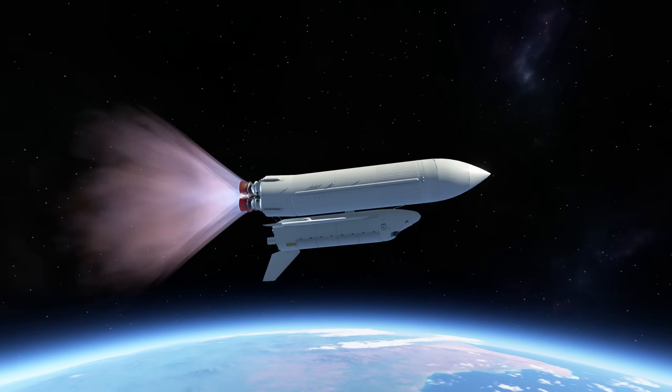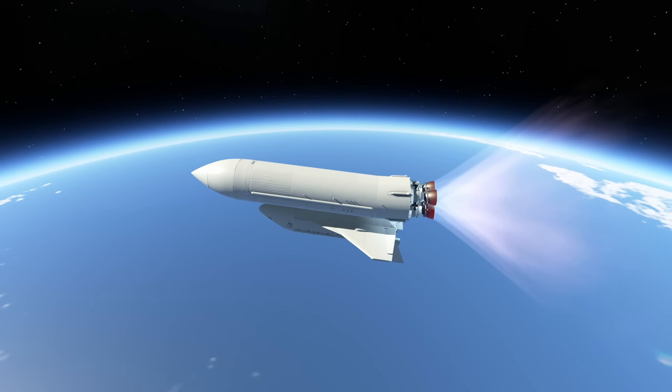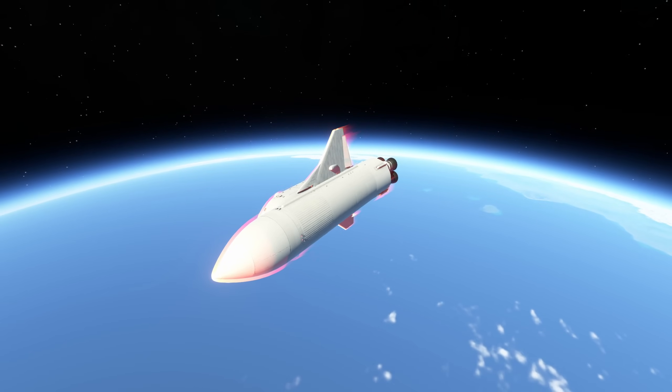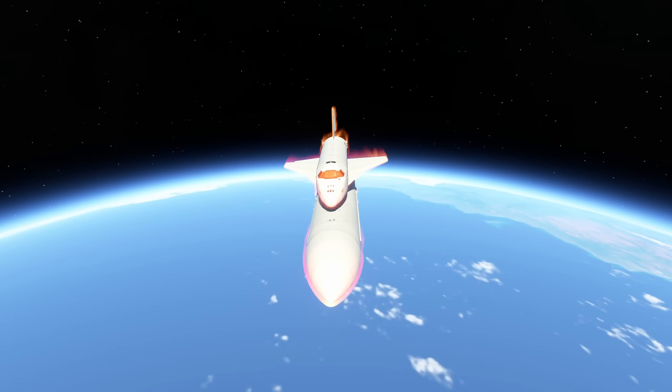The big difference to the real Space Shuttle is that the booster main core also had four engines. They were called the RD-0120 engines and they ran on hydrogen and liquid oxygen.